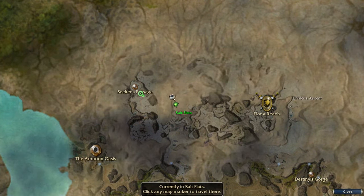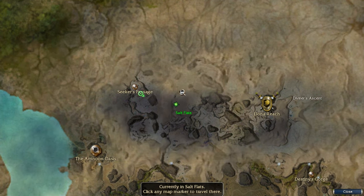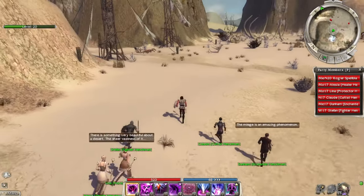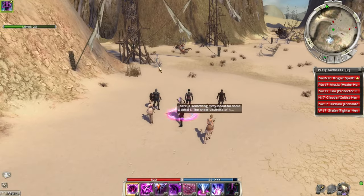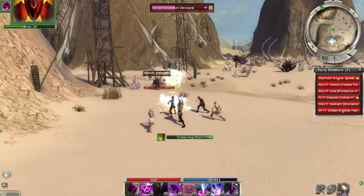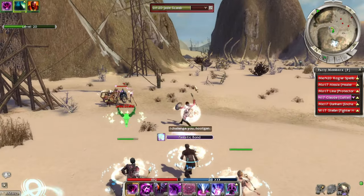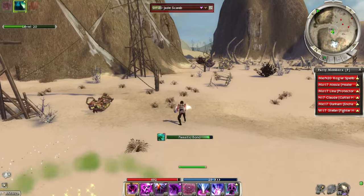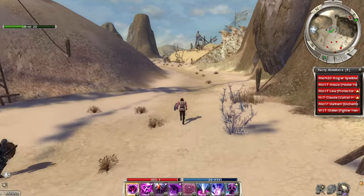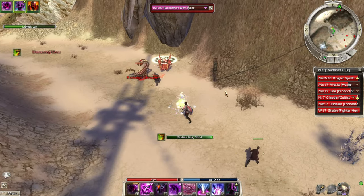We need to head around — I'm pretty sure this is a mountain so we'll have to go around it. We're heading north, go around this big rock. Your first guess is usually the correct one — follow my instinct.